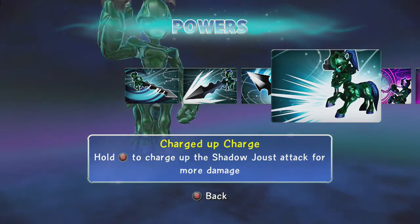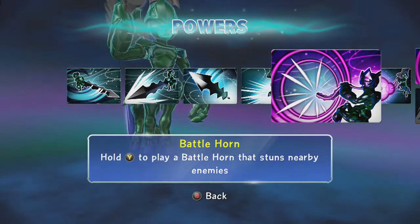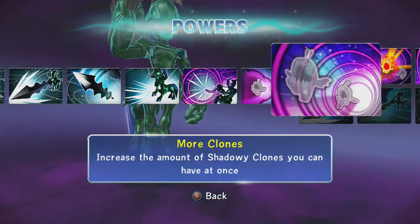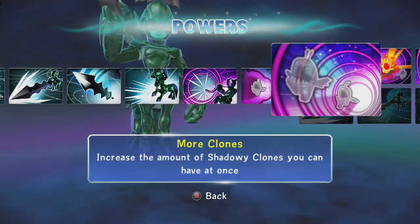Next is you can hold up your shadow joust for more damage. Your middle attack is you hold to play a battle horn that stuns people. The next upgrades give you a clone, so of course I chose the path with clones, while upgrading your horn so now you can have more clones.